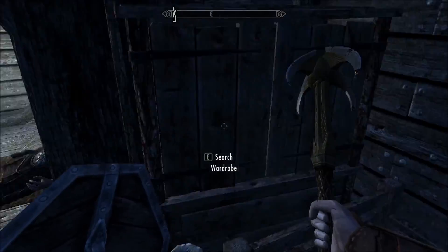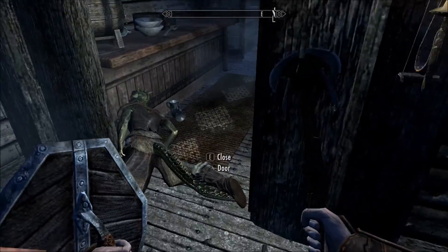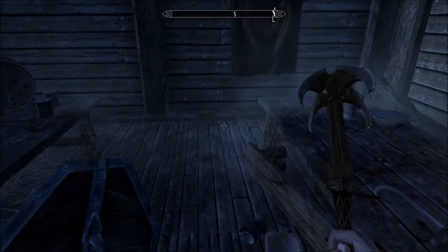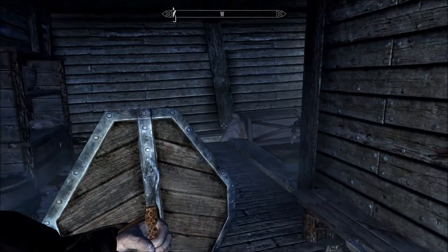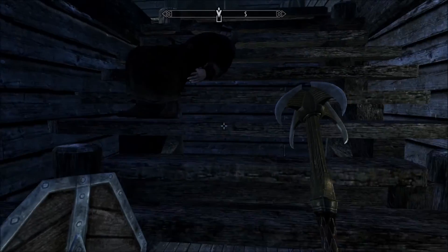What's in here? A whole lot of nothing. Is there anything anywhere? Doesn't look like it. I'll take a new shield — it's a very interesting looking shield.